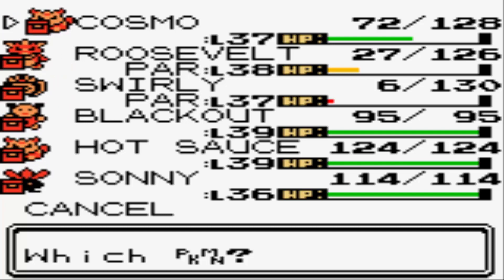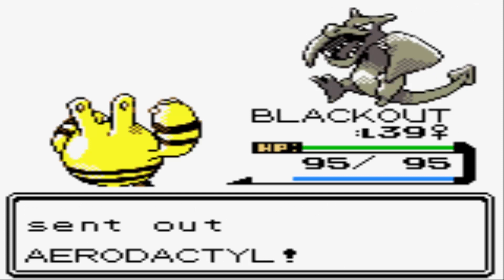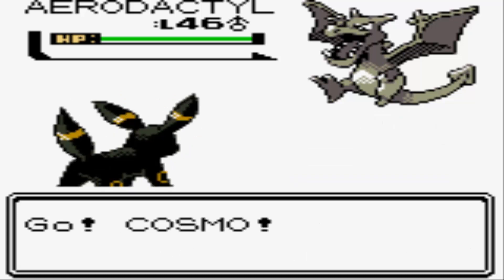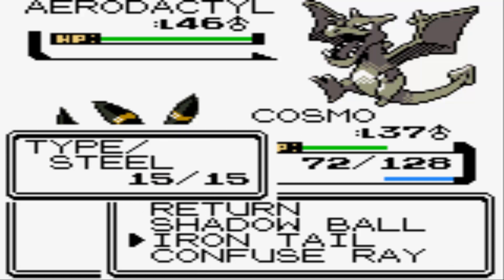You're probably thinking water, electric, ice are your best bets — but keep in mind, Aerodactyl is also weak to Steel and Rock-types, and those might actually work best because Aerodactyl has a particularly low defense stat. It's more of an offensive Pokemon and one of the fastest in the game. It's gonna have Wing Attack, Ancient Power, Rock Slide, and Hyper Beam — an all-out offensive move set. We're gonna go with Iron Tail!